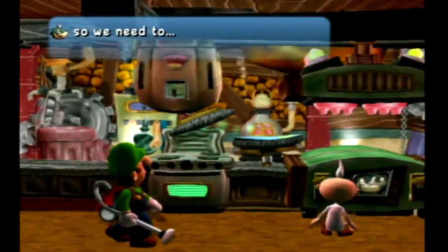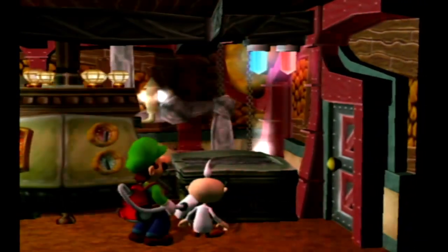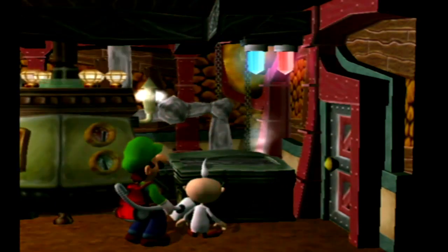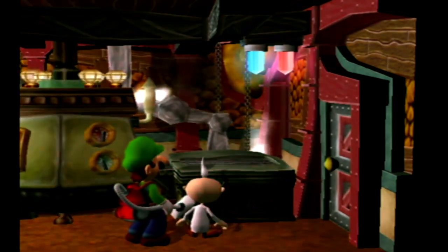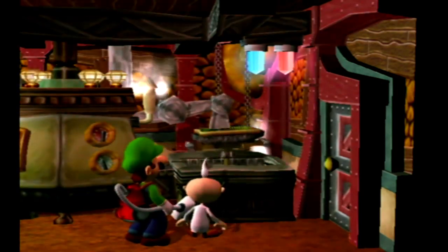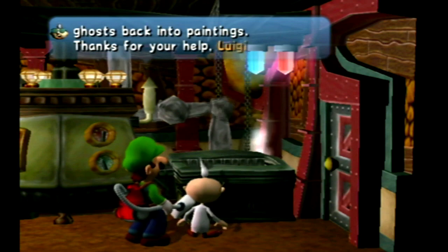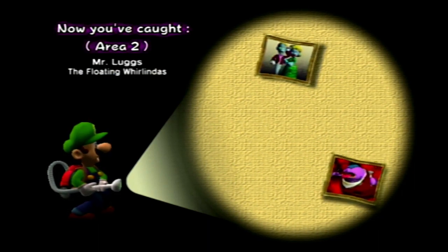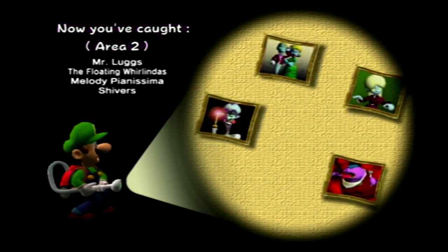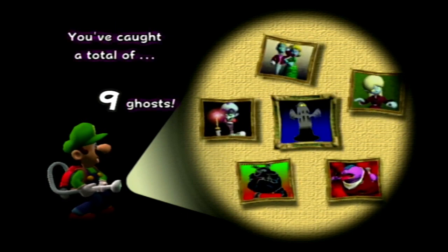The ghosts are invisible, so we need to press them into visible form. And presto — turn them into beautiful ghost portraits. We got gold on Bogmire, gold on the Floating Worlds Endos, gold on Shivers, gold on Melody, gold on Mr. Love, and it looks like a gold on Spooky — which looks cool, by the way. Well, we managed to turn those ghosts back into paintings. Thanks for your help, Luigi. And this is our result — looking pretty good with all those golds.